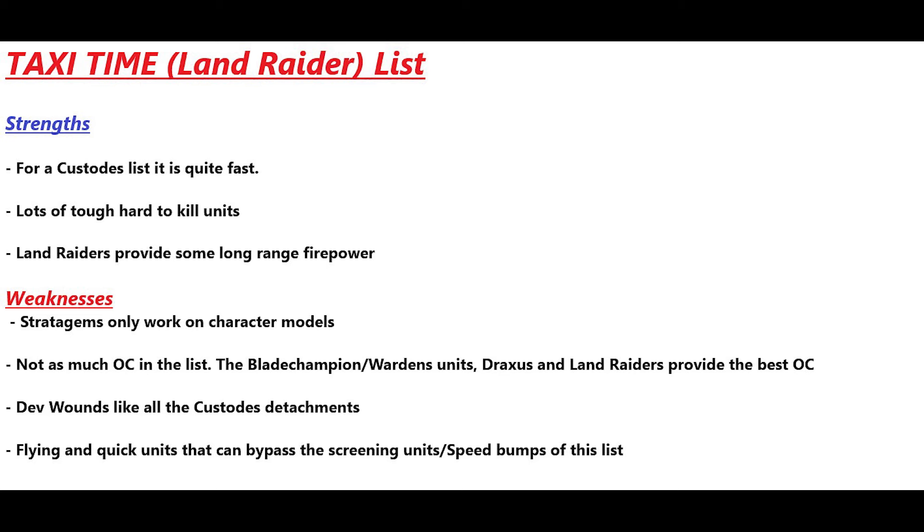Weaknesses of the Taxi Time list: stratagems only work on character models, so attached units don't benefit from them. There's not much OC overall — the Blade Champions, Wardens, Draxus, and Land Raiders provide the best OC but it still isn't a lot compared to a full infantry list. Devastating wounds will kill our units fast and there's not much we can do to stop it. Flying and quick units can also bypass our screening move blocks and steal objectives since we won't have a lot of OC to contest.